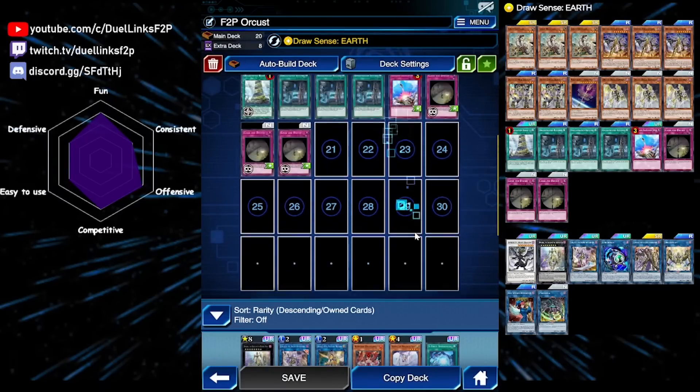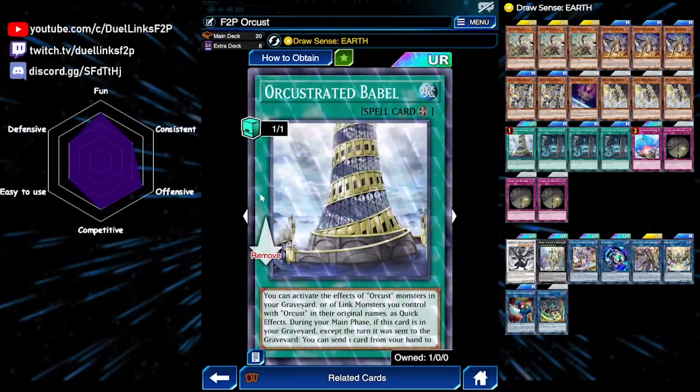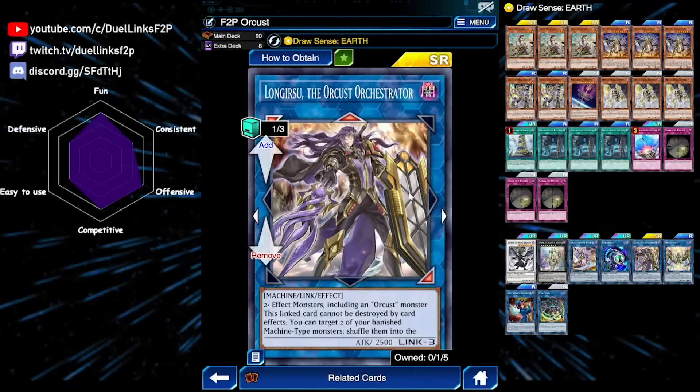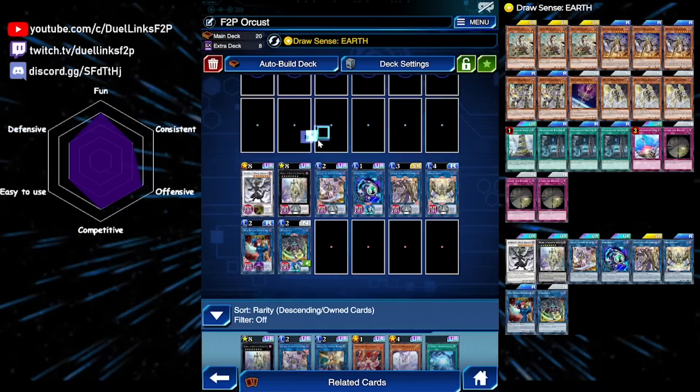It only gets better if you have Babel on your field, because it allows this effect to be a quick effect. Your opponent could play around it and summon into the left zone where it doesn't point to, but if they summon 2 or more monsters, they will be forced to summon in one of Longyusu's zones — which is an advantage that only Duel Links has. In the TCG you can have 5 monster zones, so you can play around this card pretty easily, but in Duel Links there are only 3. So as soon as your opponent has 2 monsters on their main monster zones, you can send one of them to the graveyard, which is really useful.